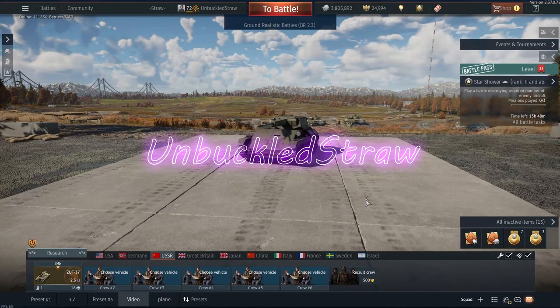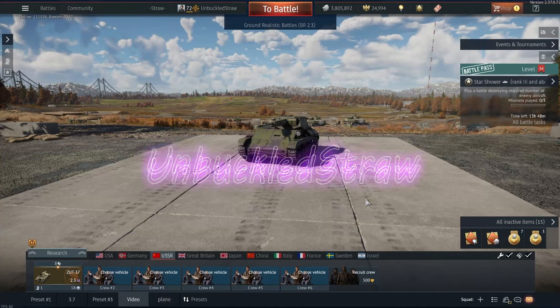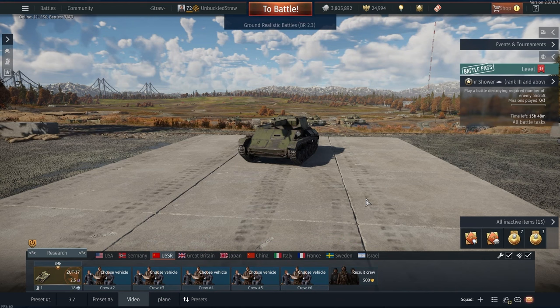What is up, straws? So today we are going to be playing the ZSU-37. It is a low AA gun for the Russian tech tree. This thing is interesting to say the least. I think only about two prototypes were made in real life, and then the Russians shelved it for being so bad — and that says something.